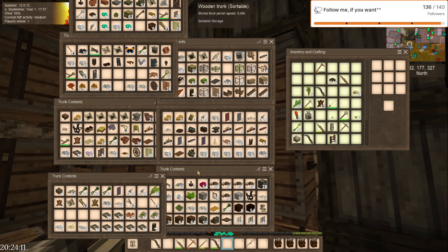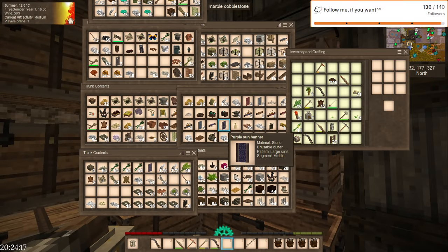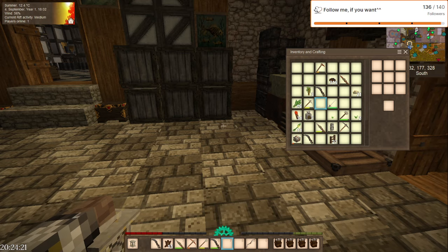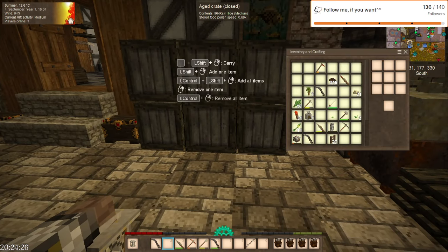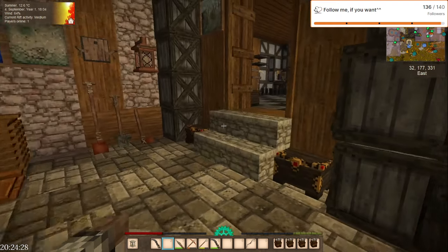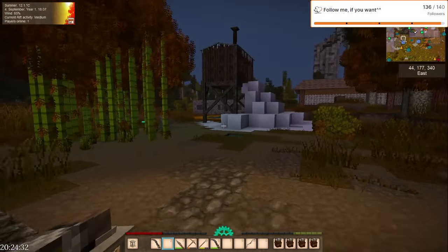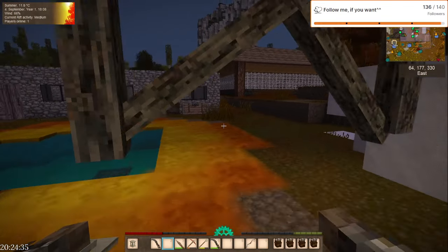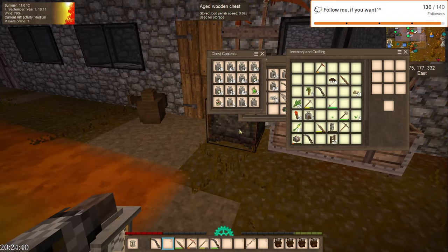I really need to order this — this whole thing is a gigantic mess. I know why I like having item storage management. But please don't tell me it's snowing already.